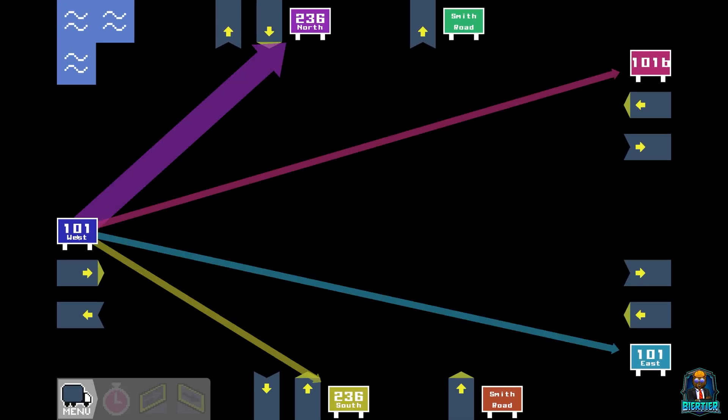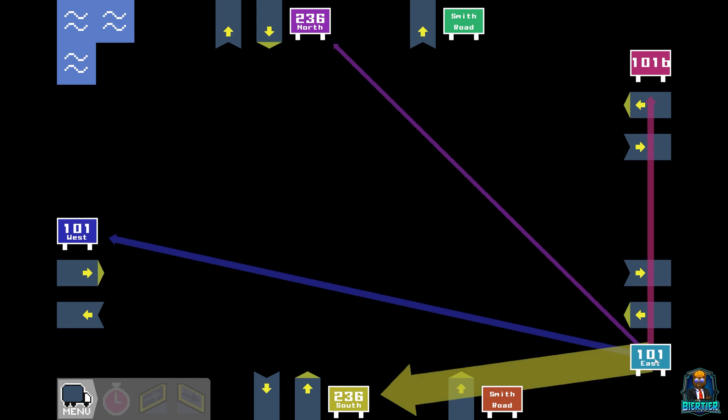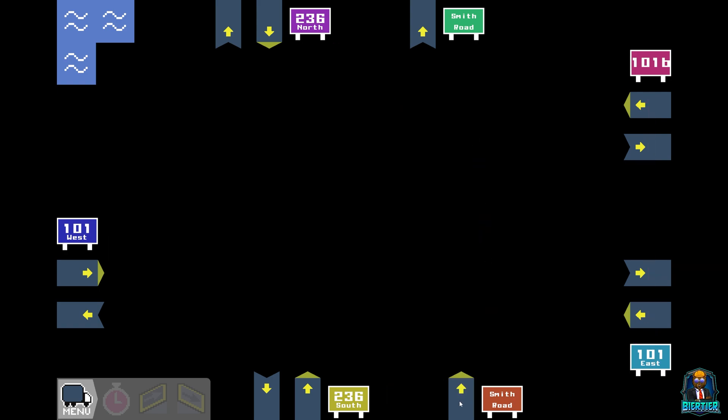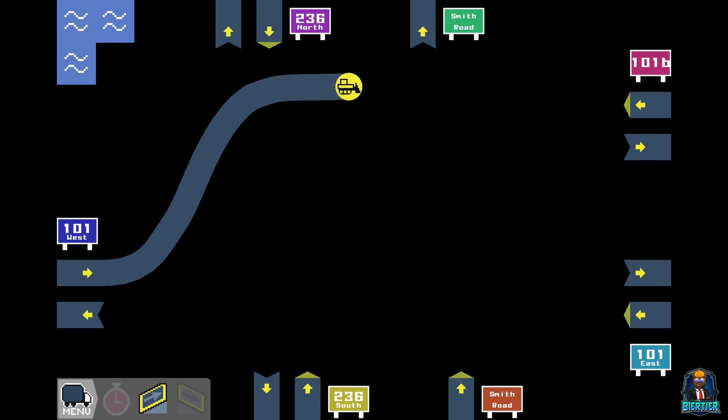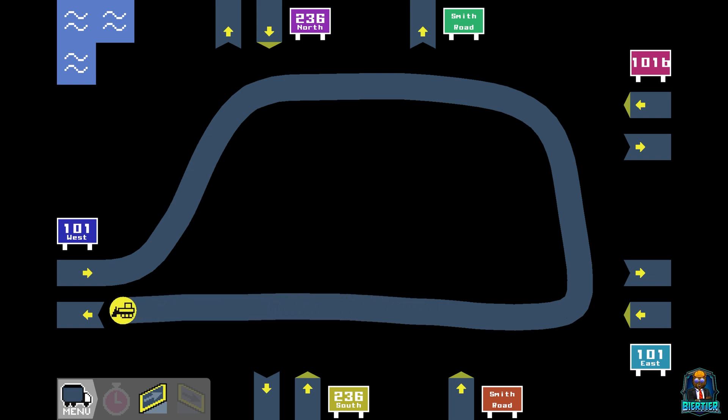Let's see what we got. 101 West goes straight up to 236 North basically. 236 North goes straight over to 101B. Smith Road is an input. 101B goes straight over to 236 North — that's the wrong direction for a roundabout. But we can still do a roundabout, I believe. We're gonna come out of here, up to there, all the way over, all the way around, back to here, and then go straight over into here. Right there you're gonna build a slip road. That should work out just fine.